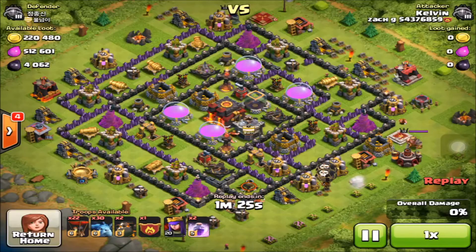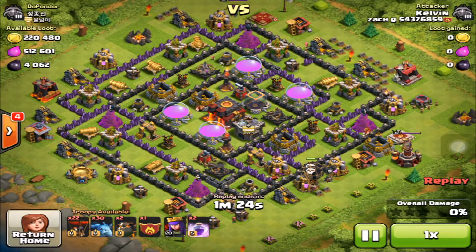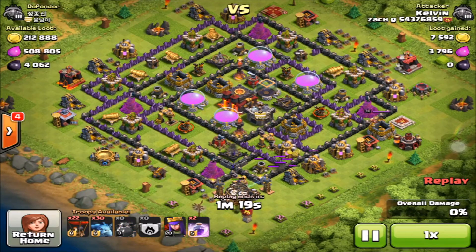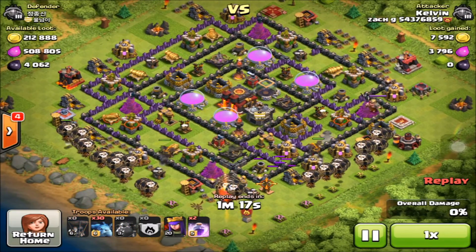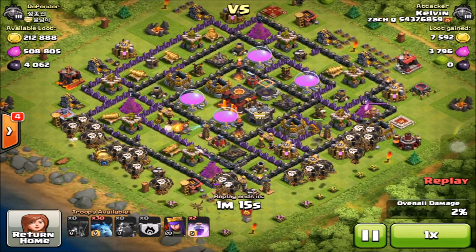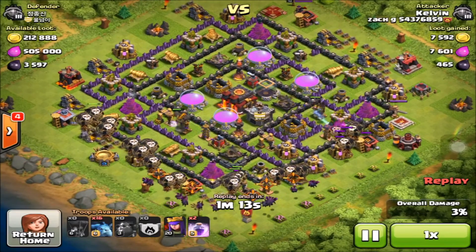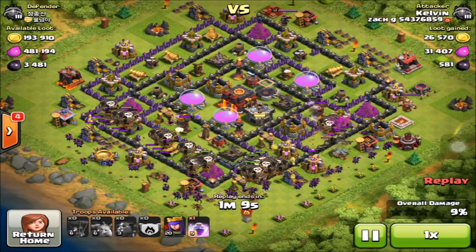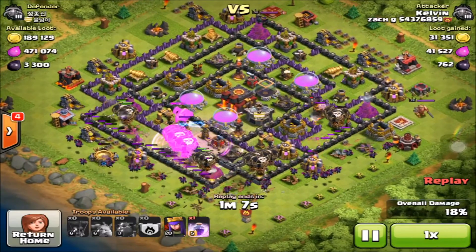For the second raid we got 4,000 dark elixir. Keep in mind I am in Masters, so the total dark elixir including the bonus equals up to 10,000 dark elixir. We're going to come at this base again with Lava Loonion — lava hounds in first, loons behind. I came at the bottom mainly because all the dark elixir pumps were full at the bottom.